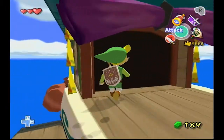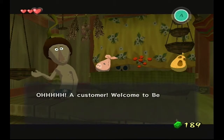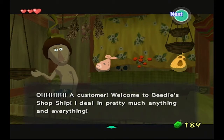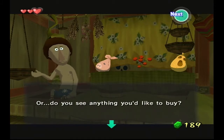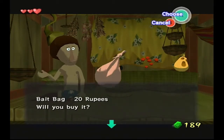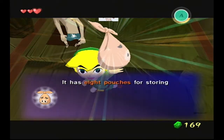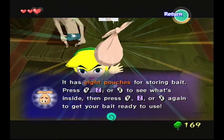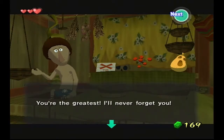I want to go into this shop right here to meet a new character. I think he only pays you like 20 — it's not very worth it, but if you don't need it at all, go ahead. Do you see anything you'd like to buy? Just use the analog stick to browse. Yeah, we want the bait bag. You got the bait bag!